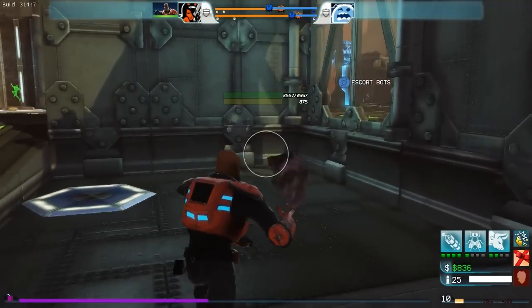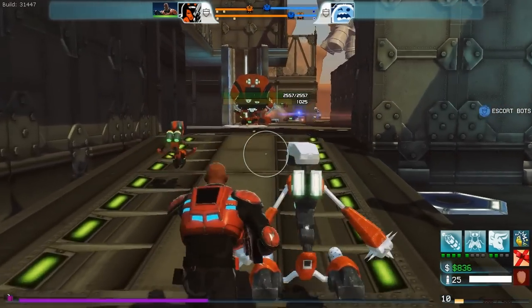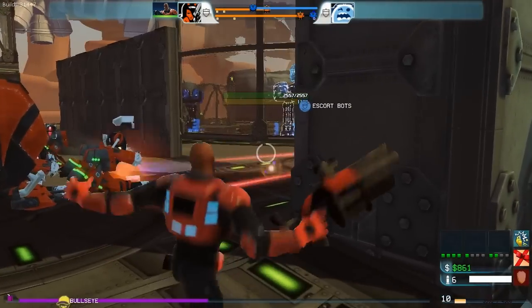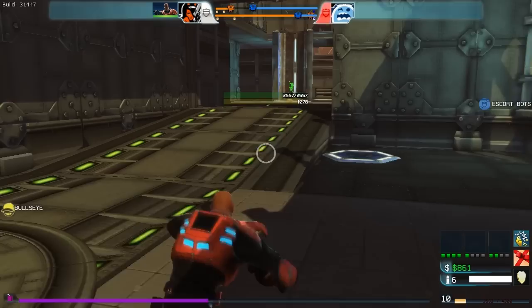All pros have two weapons. I have an assault rifle here, and the alt fire is when you zoom in. The alt fire and main fire weapons are going to vary for each pro. My second weapon is a grenade launcher. Like most characters, he has a grapple — if the other player is not jumping and not in the middle of a melee attack, you can grapple them. That will lock them into an animation where they take damage.